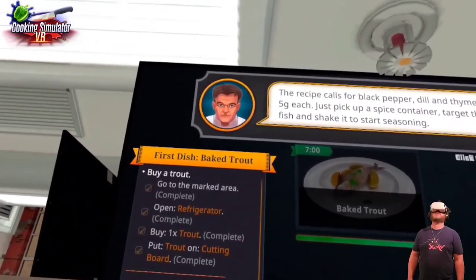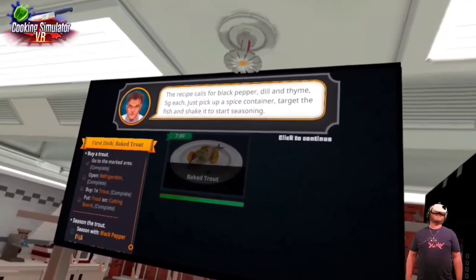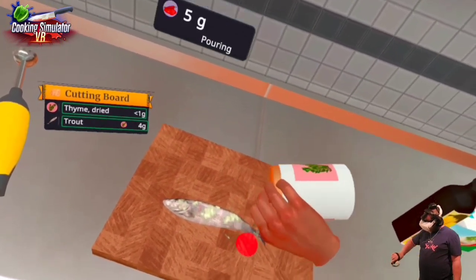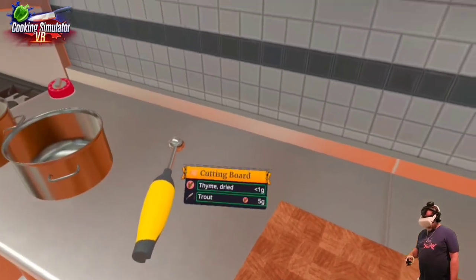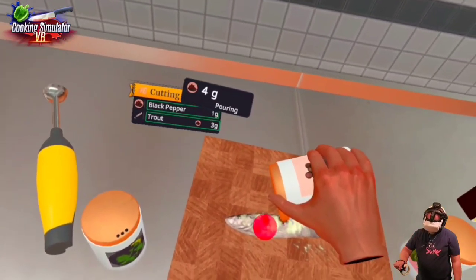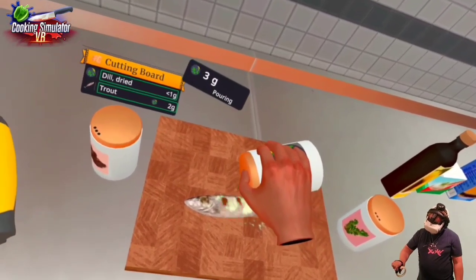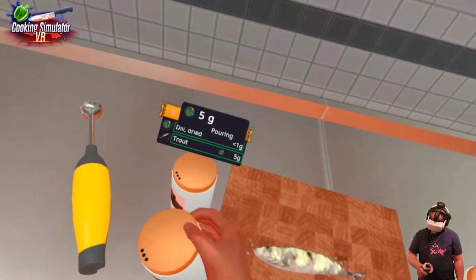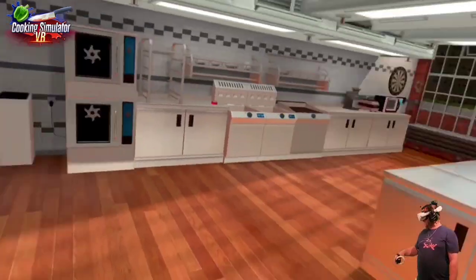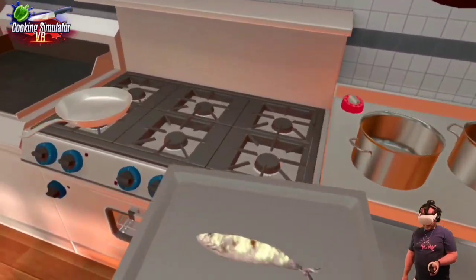That kind of actually looks like Chef Ramsay — might very well be. The recipe calls for black pepper, dill, and thyme — five grams of each. One, two, three, four, five. I like the little circle so it tells you where you're kind of landing it. There are two ways to apply seasoning: shake it or press the trigger button to be more precise. Now take the trout and place it on the baking tray. Let's put it into the oven — you can use multiple trays at the same time in this multi-tier oven.